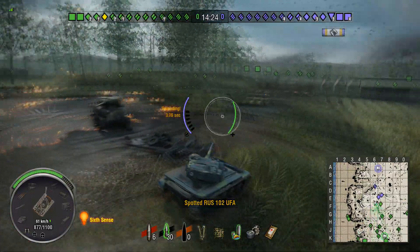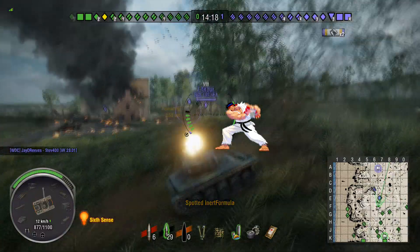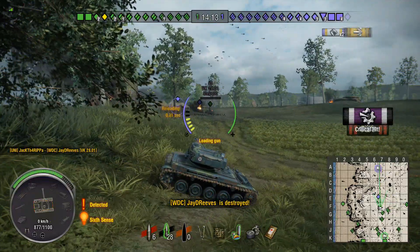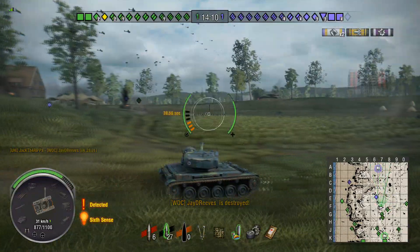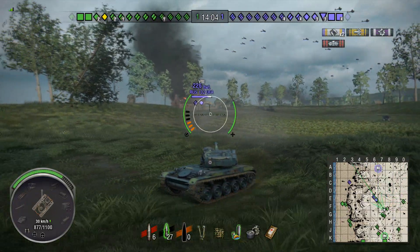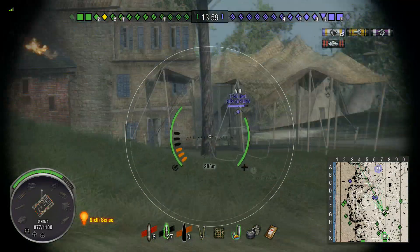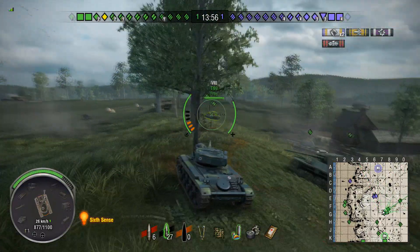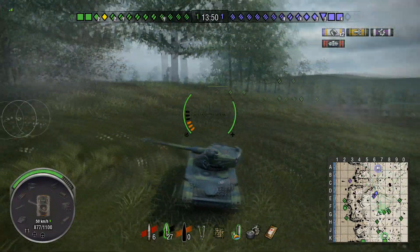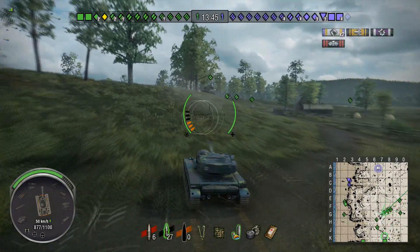Jack spots a T54 Lightweight to start with and takes a shot from him but has to run away. Now he's going to engage the T54 Lightweight and the VK 28 01 - manages to pop the turret of the VK, but unfortunately missing a few shells at the T54 Lightweight because auto-aim is real and the gun handling of the 1390 is completely trash even when you are aimed.